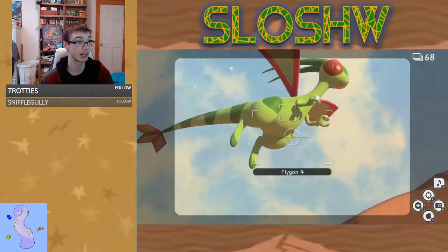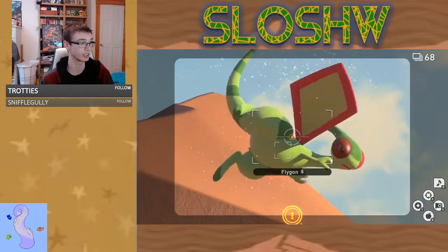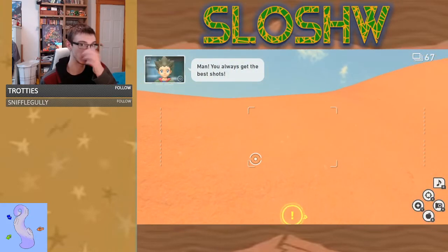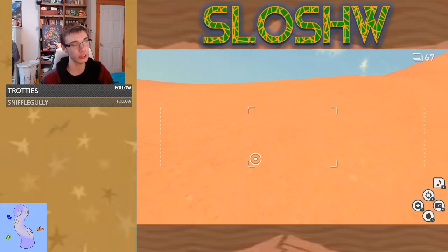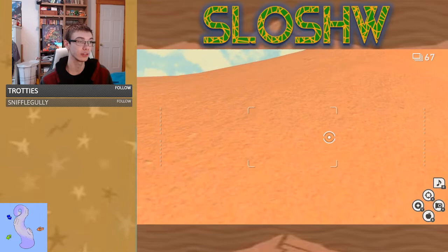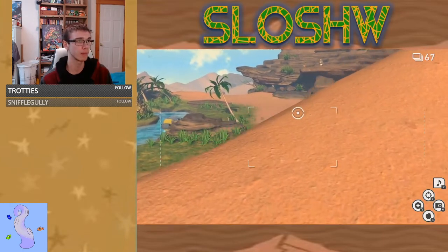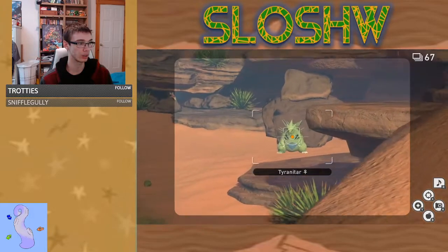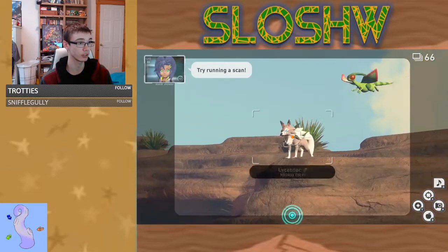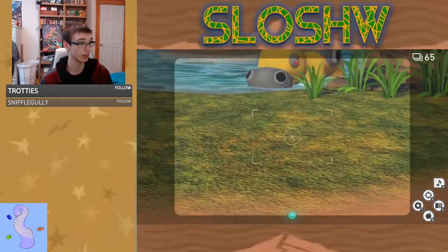Then we're going to look up and scan Flygon. When Flygon's doing the three-star animation, we're going to take its picture, and then we're going to want to go up this hill — not too quickly, not too slowly — because we want to get Flygon in the frame of our Lycanroc picture. It's not that big a deal if you don't get it, but it is better if you do. So we're going to get a picture of Tyranitar, then look at the Lycanroc and get that Lycanroc's picture.